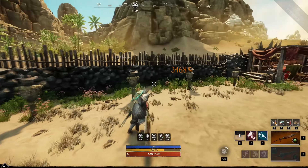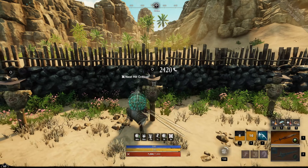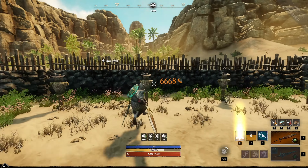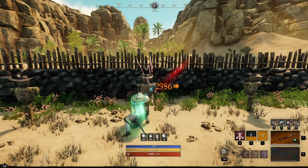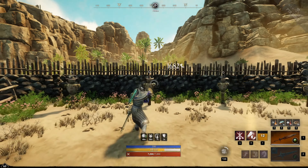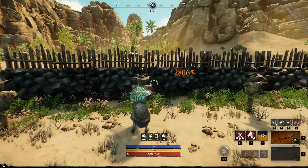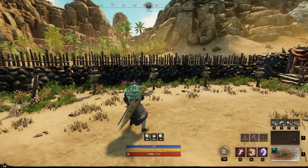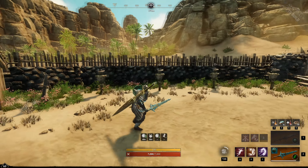Moving over to the second weapon, the Sword. These are the weapon masteries you want to have. First, select these two perks and then the first ability called Leaping Strike and get these two perks. Then go over to the other side and unlock the last two abilities called Shield Rush and Shield Bash, and get these two perks. From this point onwards, you can spend your points in whatever way you prefer.